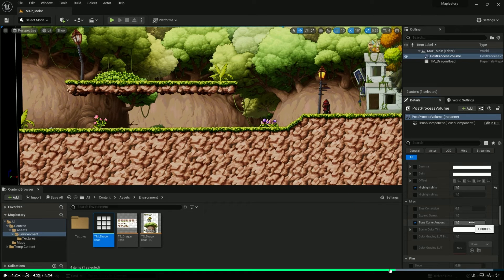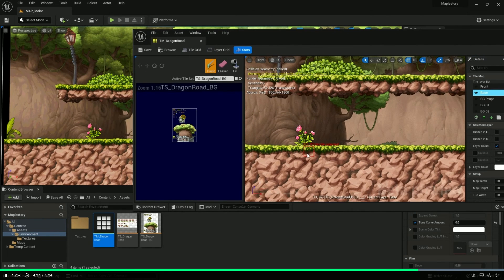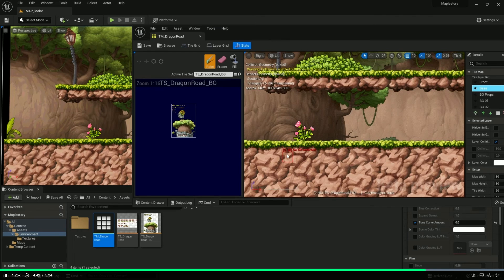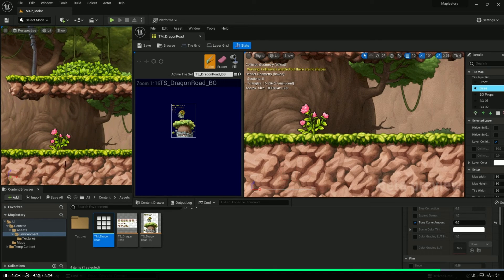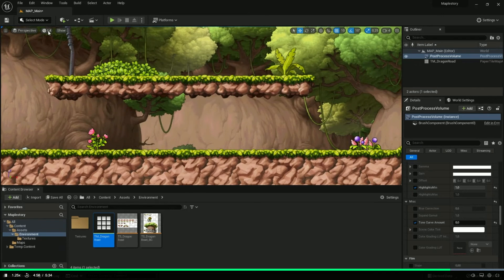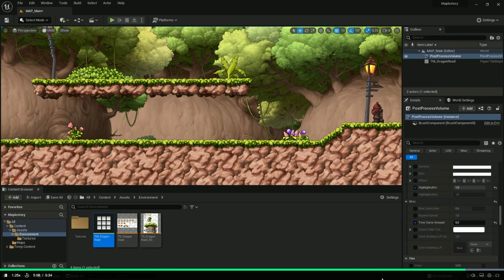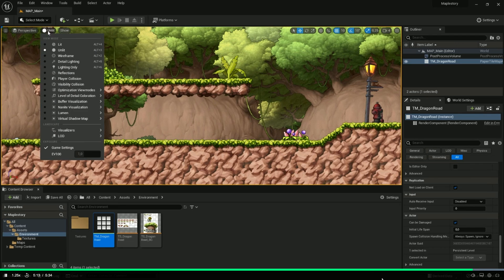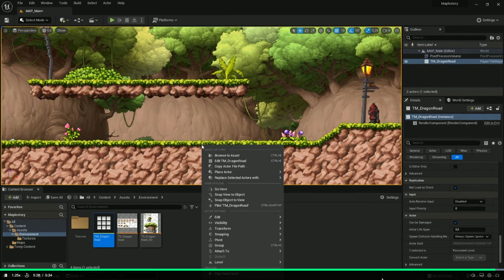Scroll down to Shadows: tick Saturation, Contrast, and Gamma. For Saturation go with 0.9, Contrast 0.94, and Gamma 1.01. In Highlights, tick the option and set the minimum to 1. Then go down to Miscellaneous and find 'Tone Curve Amount' — put that down to zero. You can see that changes a lot in our colors. This should fix all of our problems. Now click on the tile map, zoom in, and you can see they look perfectly the same. The small remaining issue is anti-aliasing smoothing, which we'll fix in the next lesson.